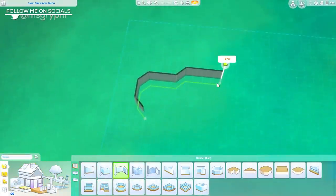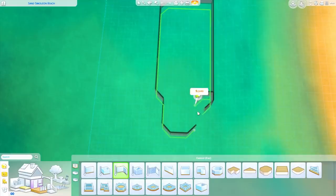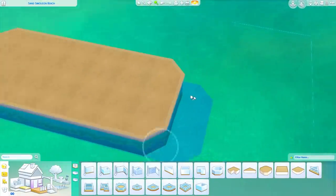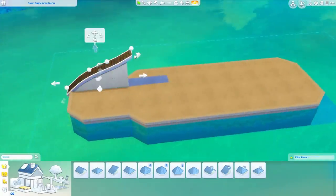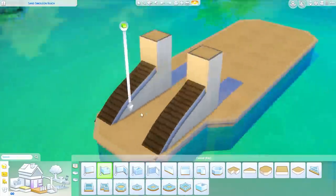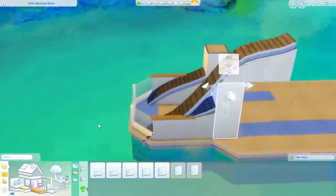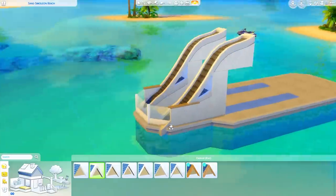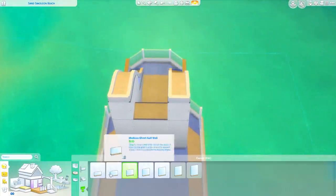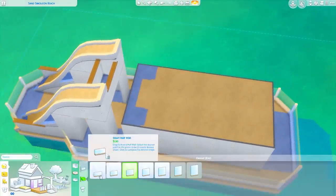Hey guys, it's Tanya and welcome back to the channel and to another speed build. Today I'm building a boat — I had written down to do a houseboat but also kind of wanted to build a yacht, and this is somewhere in the scope of that. I experimented a ton with this build, so you'll see it change so many different times with all these different rounded roof pieces I used. It's just so out of my comfort zone, something I've wanted to do for a really long time, but because it's not a house or a lot I normally build, and we don't actually have livable boats in the game, it was a ton of trial and error. Hopefully that doesn't bother you too much — maybe it'll be interesting and relatable.